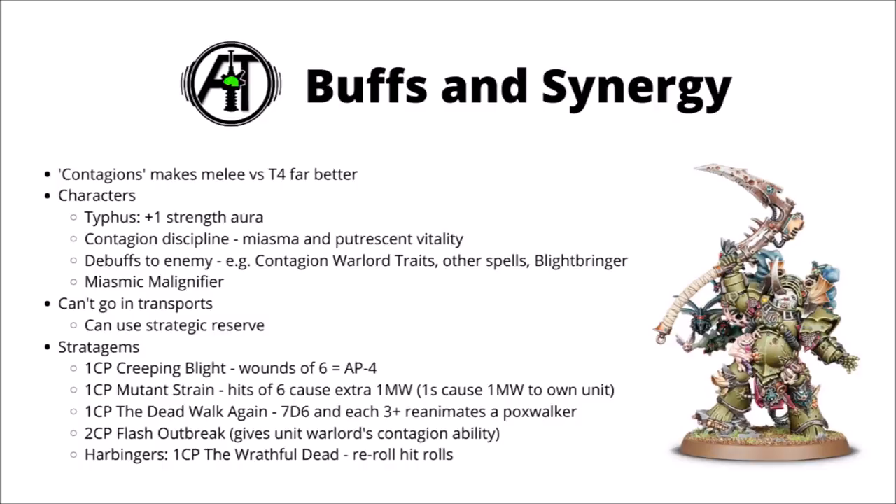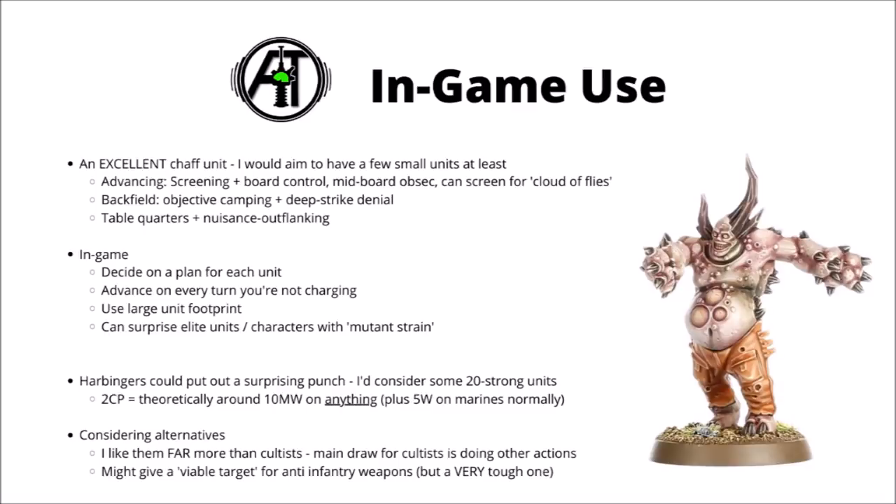In general though, for Poxwalkers, I'd personally not want to invest many points and buffs whatsoever — that's better for other Death Guard units. But I would most certainly consider using Mutant Strain and perhaps Creeping Blight to surprise the opponent with an insane amount of damage output from a unit that should generally be terrible against anything with high toughness and high armor saves. And obviously stack that with the Wrathful Dead if you happen to be Harbingers.